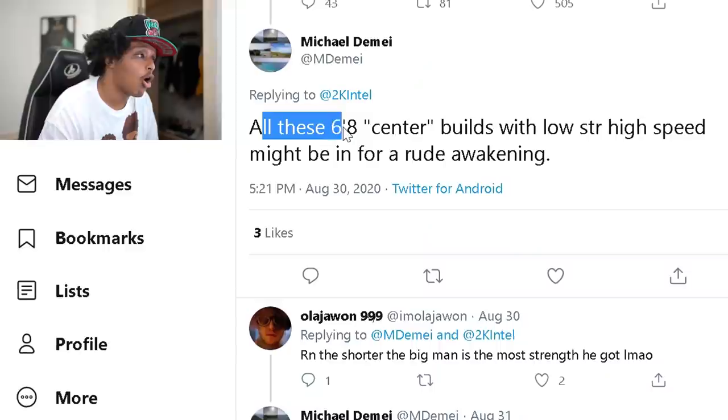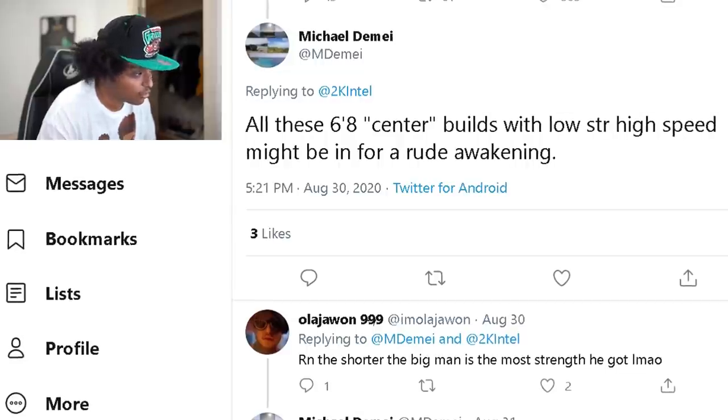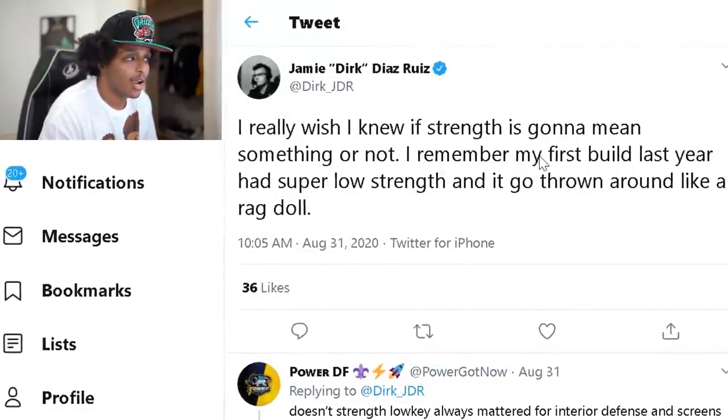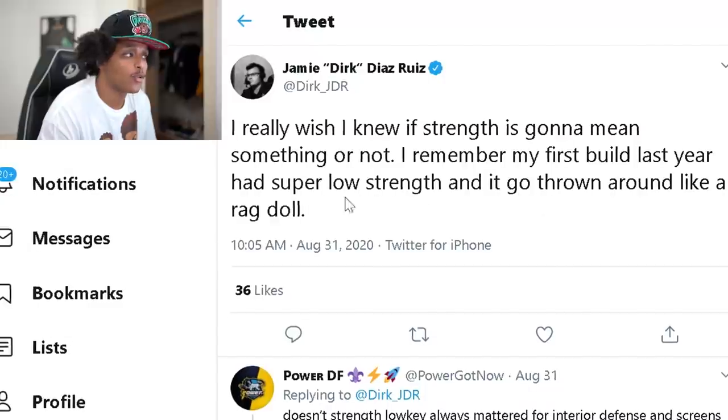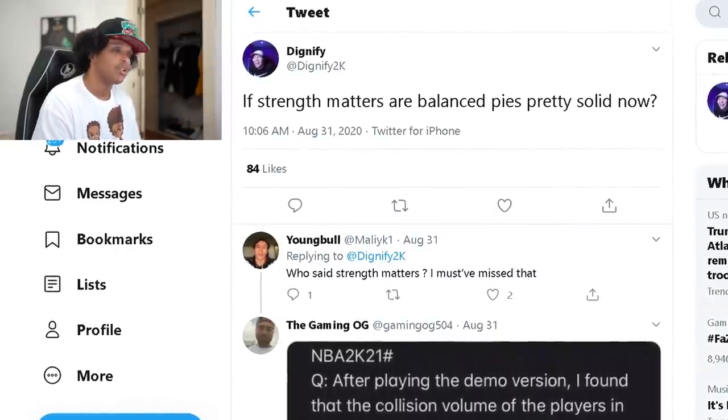As someone mentioned on Twitter, all those 6'8" center builds with low strength and high speed might be in for a rude awakening — might being the key word. Dirk noted he wishes he knew if strength would matter, remembering his first build last year had super low strength and got thrown around like a ragdoll. Someone also asked the real question: if strength matters, are balanced stat pies pretty solid now, since previously everybody was going all-speed all-acceleration?